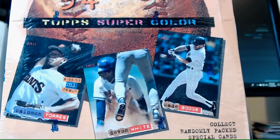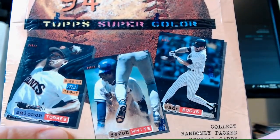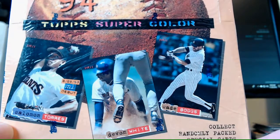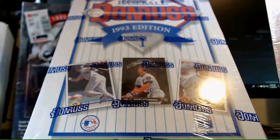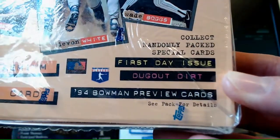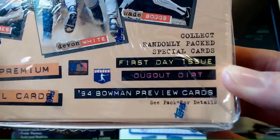Here are the cover cards they're advertising. For a rookie, they have Solomon Thomas on here, so I'm going to assume there's not going to be a lot of great rookies in this box if he is the highlighted rookie. Devon White and Wade Boggs are also featured. Comparing to other sets: 93 Leaf has Frank Thomas, 93 Donruss has Paul Molitor, Ryne Sandberg, and Tim Salmon. But 94 Stadium Club has Devon White. We're going to be looking for First Day Issue, Dugout Dirt, and 94 Bowman Preview Cards. I think First Day Issue we get one per box.